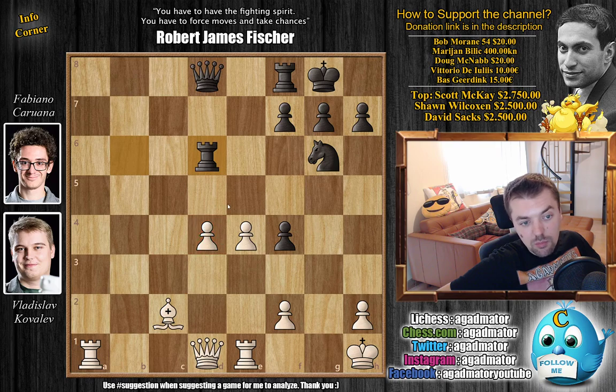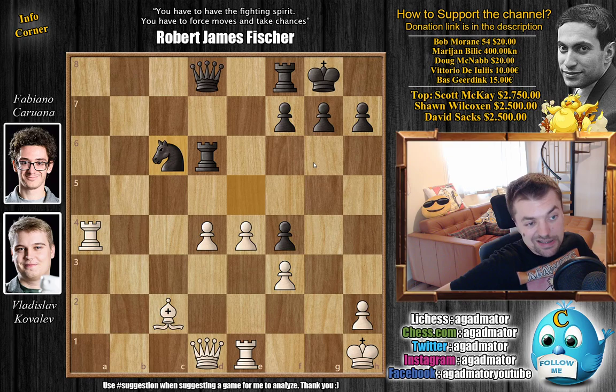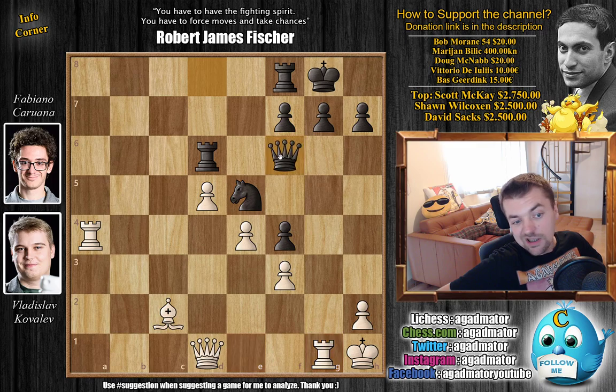Rook to d6 going after the d4 pawn, and now rook to a4 defending. We have knight to e5 by Fabi — you cannot capture, of course, because rook captures on d1. So Fabi is preparing knight c6 to add a third attacker to the d4 pawn. F3, and now knight to c6. This is where it's really tense. Kovalev, much lower on time than Fabi, plays e5 here. D5 is the engine's favorite and it kind of makes sense, but once knight e5 is played those pawns are not going anywhere.